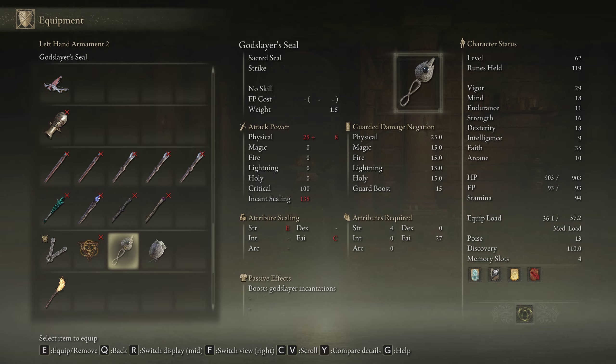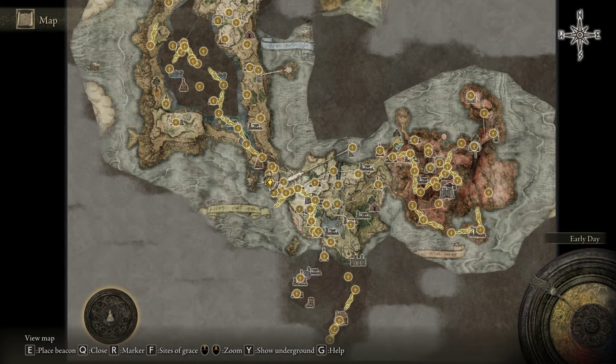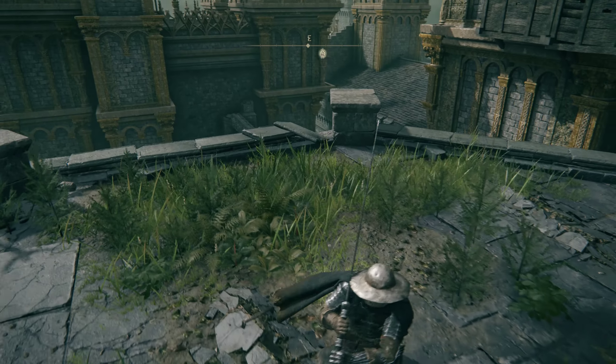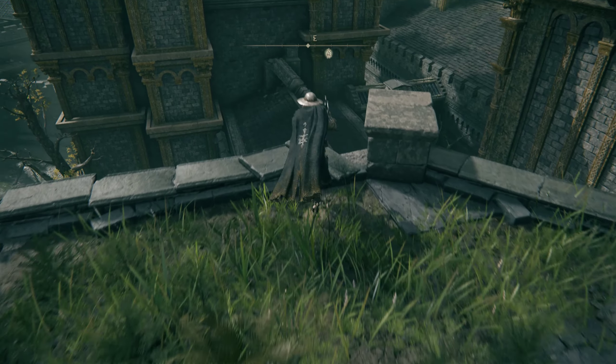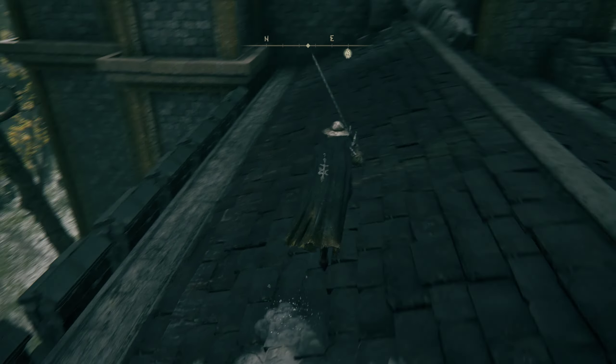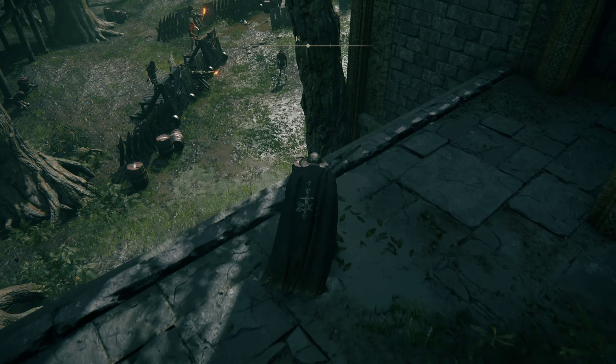To get these items, head over to Stormveil Castle and over to the Ramparts. Once you get here, jump off onto the roof and then jump down once again to the main platform.